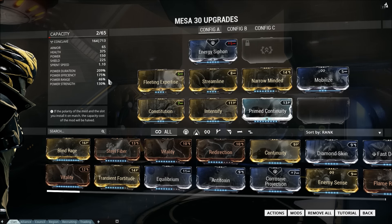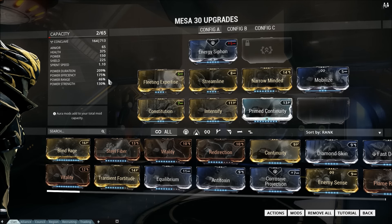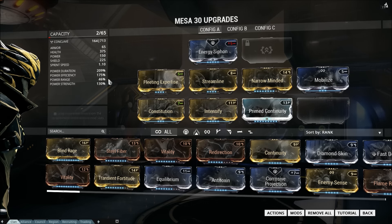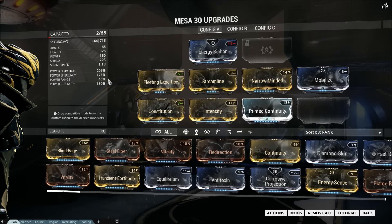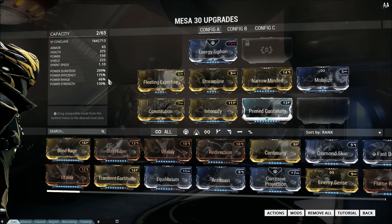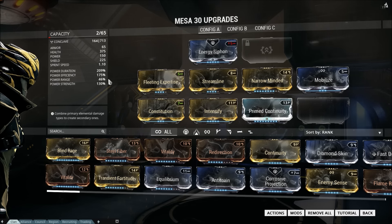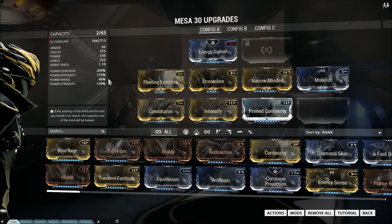The important thing to note about Mesa is that most of her abilities don't really care about range. Her three has a reflect distance that range affects, and her two's disarm distance is affected by it, but her two is probably her least important ability. Her four's range is unaffected by power range, so you're getting the most out of that regardless. This build basically takes everything you want to do as Mesa and just makes all of it better.